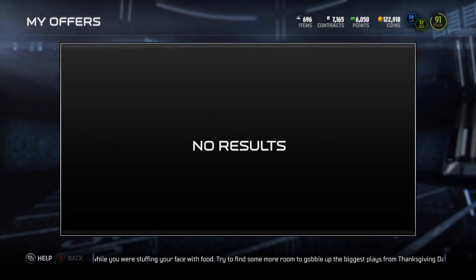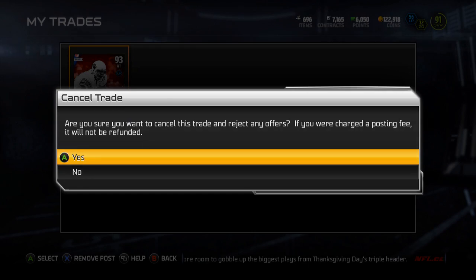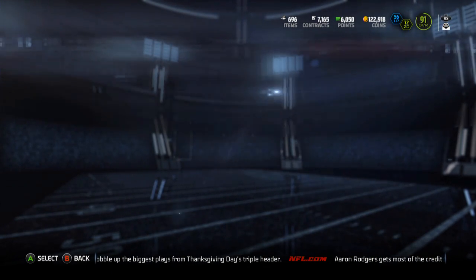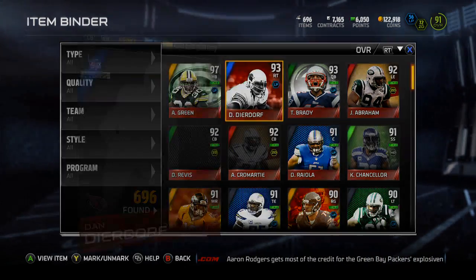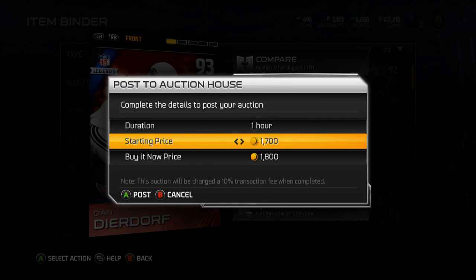The interface is so laggy sometimes, but I'll remove him and throw him up real quick. Then we'll get into the legend bundle packs. Just want to get him up there and try to sell him because I don't need him. There's Dan Deardorff — let's throw him up for an hour at 100k.